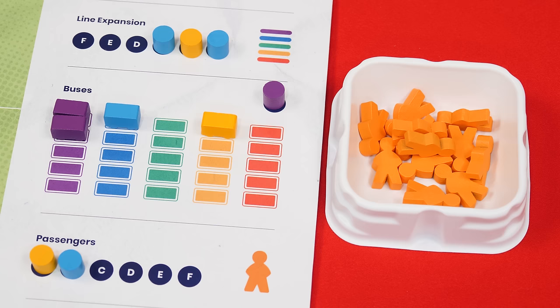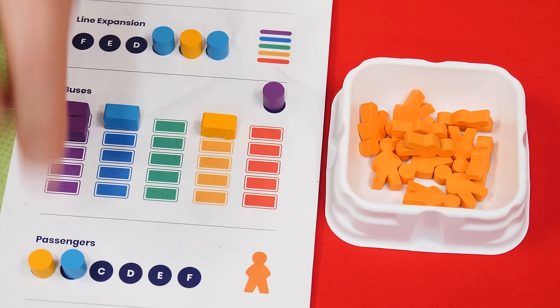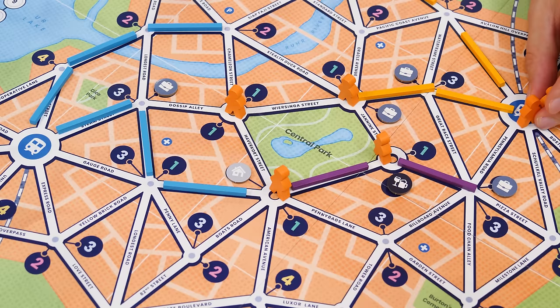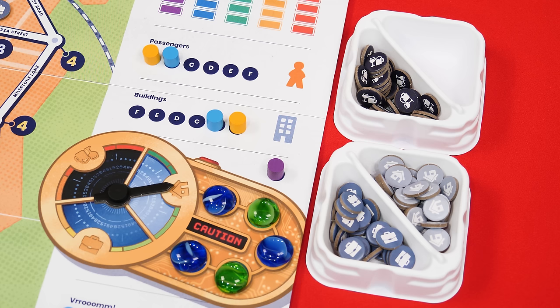Each token resolved from the passengers action allows that player to add passengers from the supply to the board. The number of passengers they get to add works just like the line expansion action — the player on A places the current maximum bus value of passengers, B adds one less, and so on. Passengers are always added to either of the two train station spaces, and you can split the pieces between them in any way you like. You do not need to have one of your lines connected to that train station space.